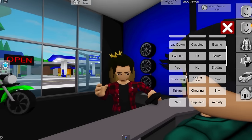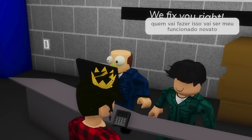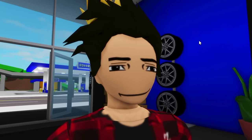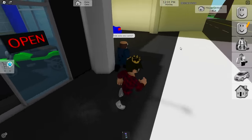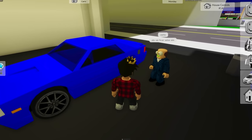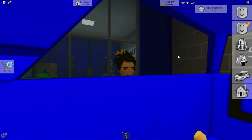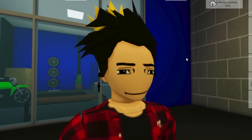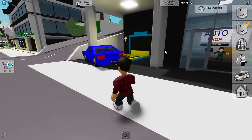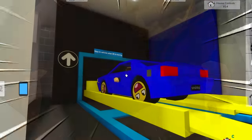We got to the auto shop, parked it and went inside to talk to the owner. He wants to make the car really fast, and the owner says his new employee will handle it. The employee gets ready, goes below the car, and we ask him to change the wheels too. He gets the new wheels and puts the car on the car lift — just like in the video.